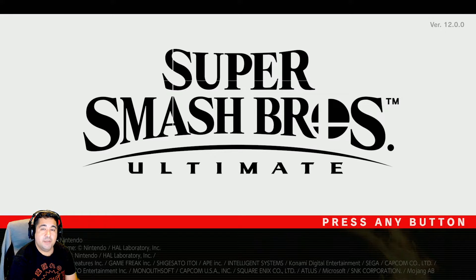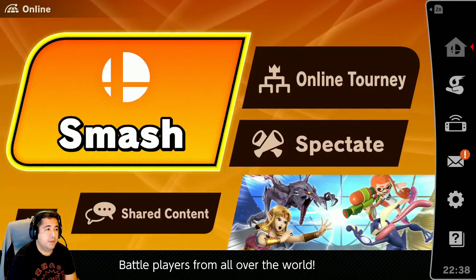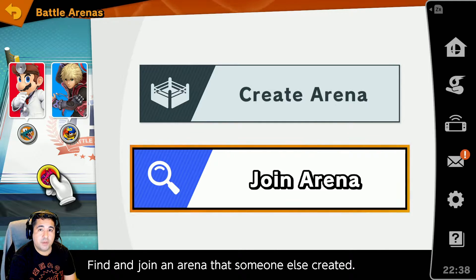Hello everyone, today I'm going to be showing you how to get into an online match in Super Smash Brothers as the away team. The first thing you want to do is go to Online, select Smash, go to Battle Arenas, and then select Join Arena since you are the away team.